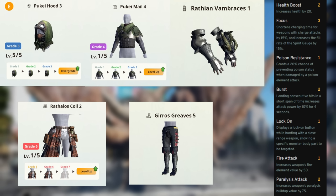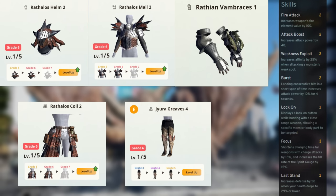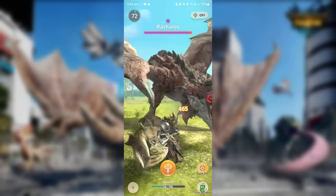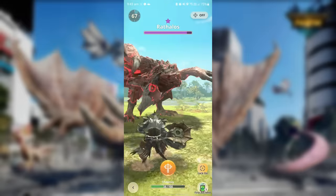With this build and enough luck, you may be able to paralyze the monster twice in a hunt. Alternatively, you can build it like the raw build for the power: Rathian Helm, Chest, and Waist, Rathalos Gloves, and Jyuratodus Boots — giving Attack Boost 2, Weakness Exploit 2, Burst 2, Lock On, and Focus 3. This lets you really pack a punch while still paralyzing the monster at least once a fight. These builds may not be the best out there, but they're what I would use.